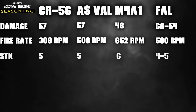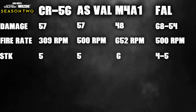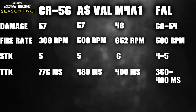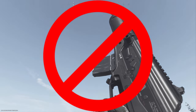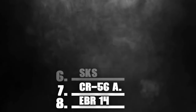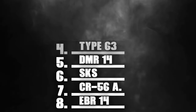Shots to kill: the AMAX and AS VAL tie at five shots, the M4A1 lags behind at six — the only weapon on the list that takes more than five shots — and the FAL matches the Type 63 with a 4-to-5 shot kill arrangement. Time to kill: the AMAX comes in at 776ms. Since we eliminated the SKS, the CR-56 has to go too — it has a lower TTK than the SKS and that 10-round mag is just not enough for Warzone. Updated standings: EBR-14 eighth, CR-56 AMAX seventh, SKS sixth, DMR-14 fifth, Type 63 fourth.